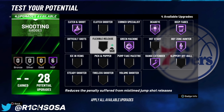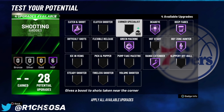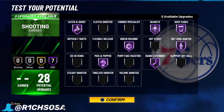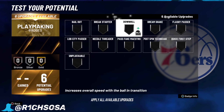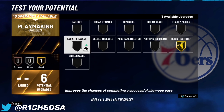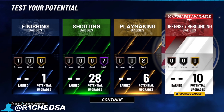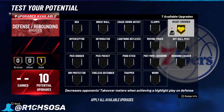For your shooting we're going to go crazy. We're going to put on dead eye, deep fade, hot zone hunter — I would take hot zone hunter over green machine this year because hot zone hunter makes your guy such a better shooter. Range extender is an essential badge. I put on catch and shoot with this build since you're going to be catching and shooting a lot, and pick and pop as well, which is going to work with that badge. Green machine is also on here because it's going to be easier to green than on a normal build.